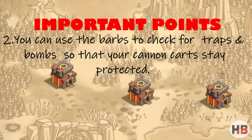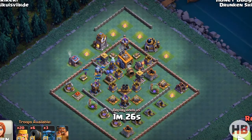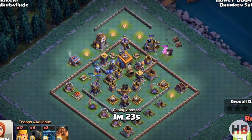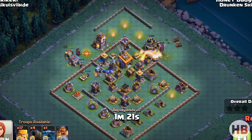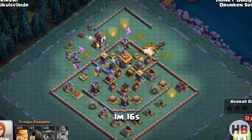Let's check out a few attacks. Start deploying the Super P.E.K.K.A.s from both flanks, then drop a couple of Barbs before deploying the Carts to check for possible traps and bombs. Be patient with the Barbs — release them in sets of 2 or 3.